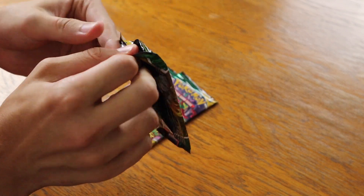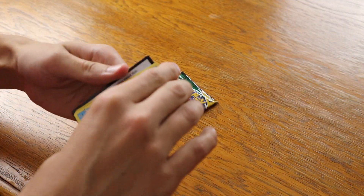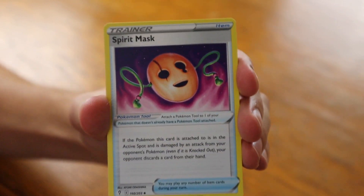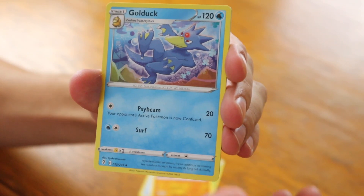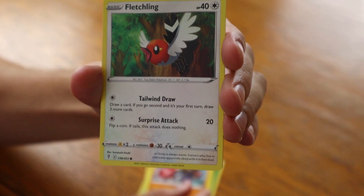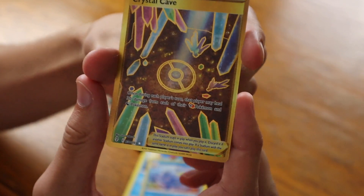Now, the last time I opened up Evolving Skies, my first pack was actually the luckiest pack. Let's see if that happens again. Code card from the back, and four from the back. Here we go — Grass Energy, a Spirit Mask, Palpitoad, Golduck, Feebas, Hoppip Rapid Strike, Hitmonchan Single Strike, Fletchling, Tentacool — definite summertime vibes from that Tentacool — and a Reverse Golduck.